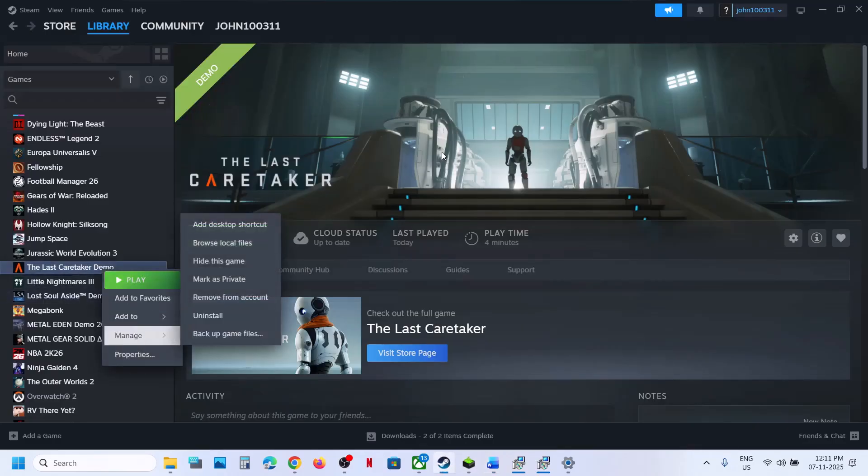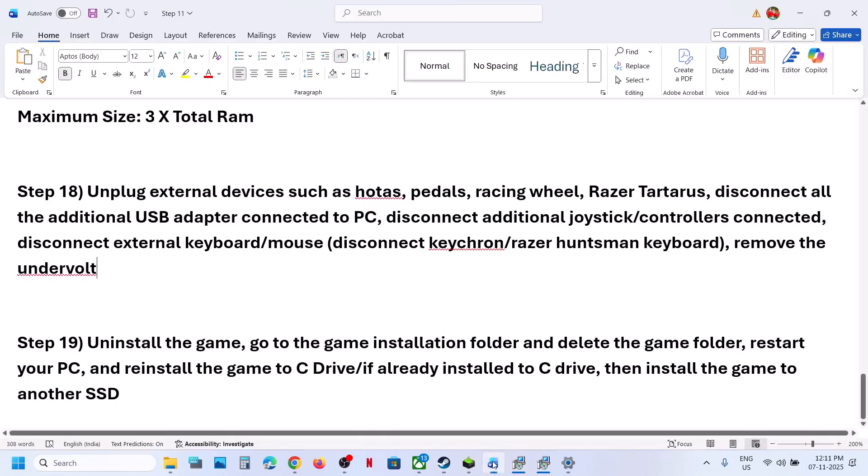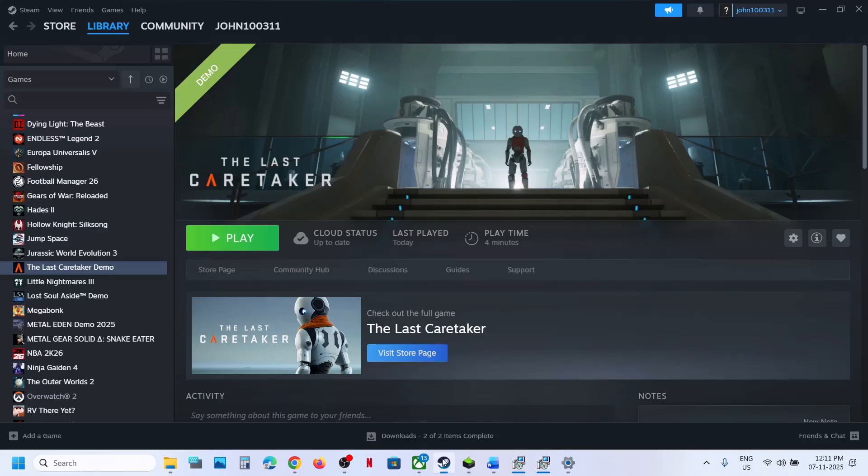The last step is to uninstall and reinstall the game to a different drive. If nothing is working, uninstall the game, go to the game installation folder, delete the game folder, and reinstall. If the game was on D or E drive, try installing it to C drive. If it's already on C drive, try installing it to another SSD and check. One of the steps shown in this video should help you run the game successfully on your Windows computer. Thank you so much for your time — please like this video and subscribe to my channel.